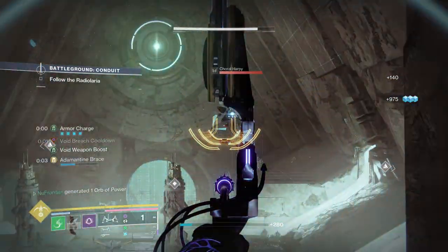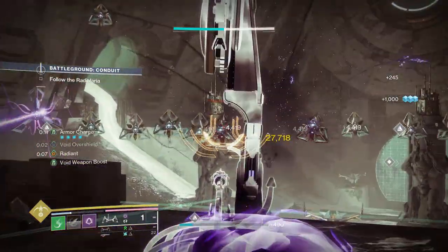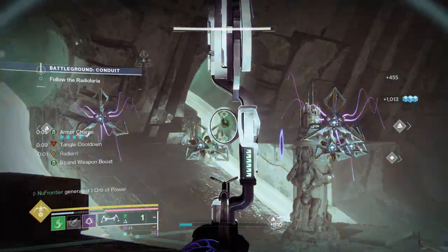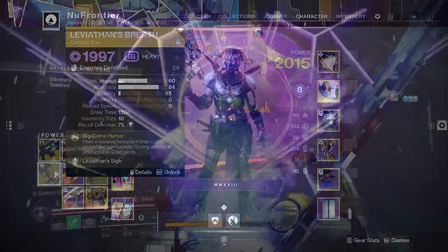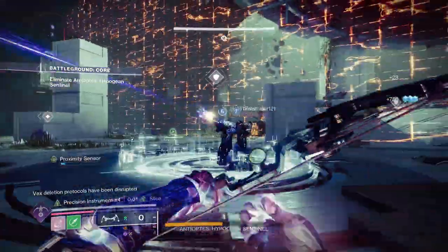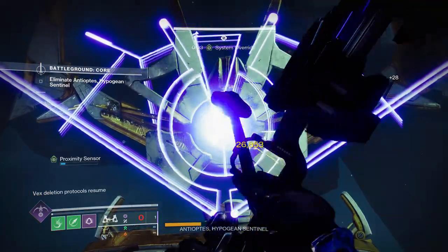Another great option is Lemonarch, because it deals well with overload champions and its poison arrow spread to surrounding enemies can be really nice. The catalyst — essentially unrelenting — means every time you get rapid precision kills, you're healing yourself, adding to survivability. And of course Leviathan's Breath: it doesn't take advantage of the damage increase, but it deals well with unstoppable champions and its damage is already solid, boosted further by radiant orbs.